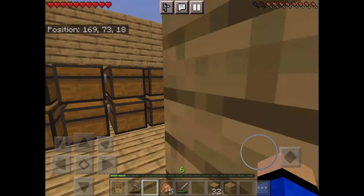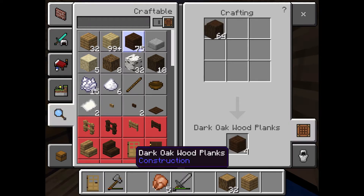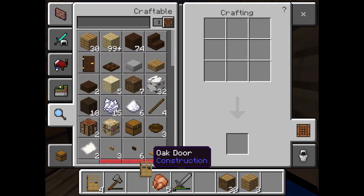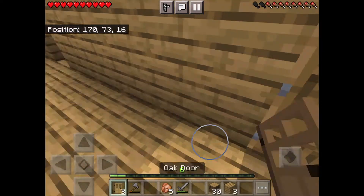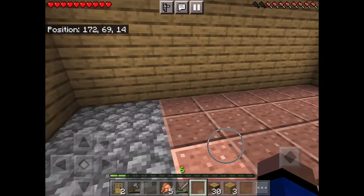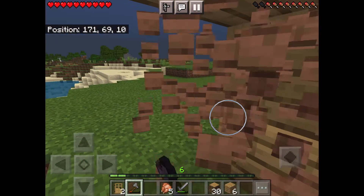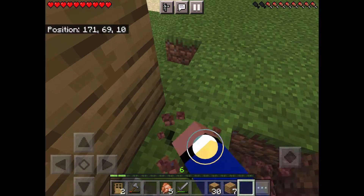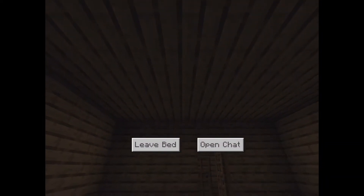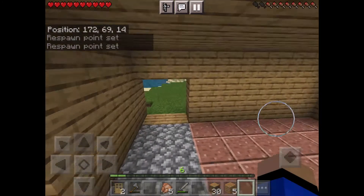Let's also make some doors for up here. I think I kind of like these doors better for my house. I'm gonna make a double door to the back like a patio I guess. It's almost night time. Let me put wood here — let's sleep. Okay, now I'm gonna place these doors here.